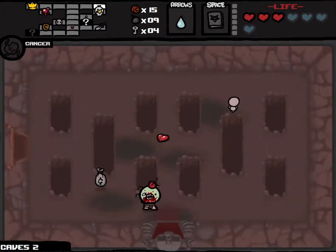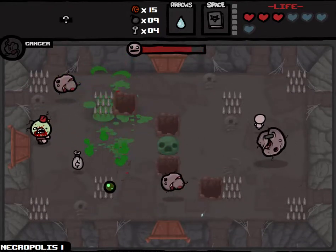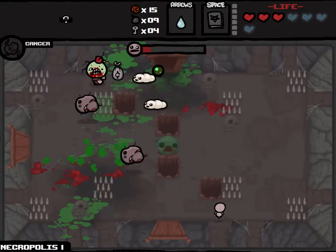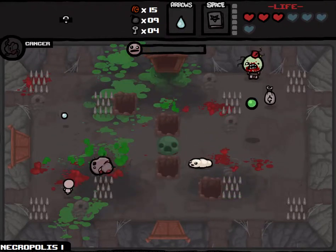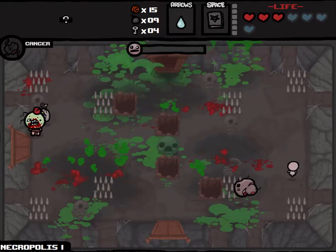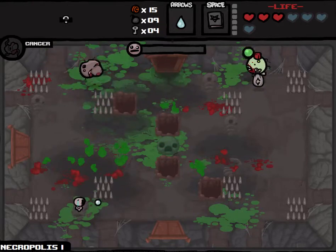I would prefer taking a different space bar item at this point, because I don't think the Book of Belial really has any noticeable impact on our damage. If we're one-shotting enemies now, we're going to be one-shotting them with Book of Belial too — so really not impactful. I think the green bombs that this guy shoots out are way more effective than the ones I do. Almost got hit by that.